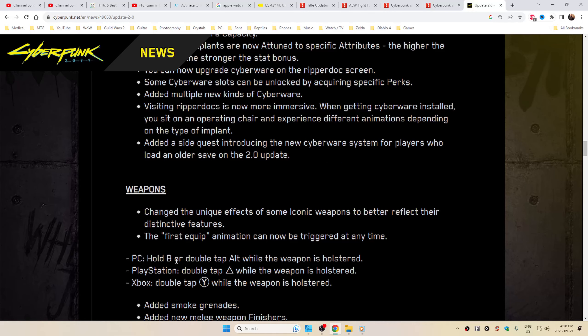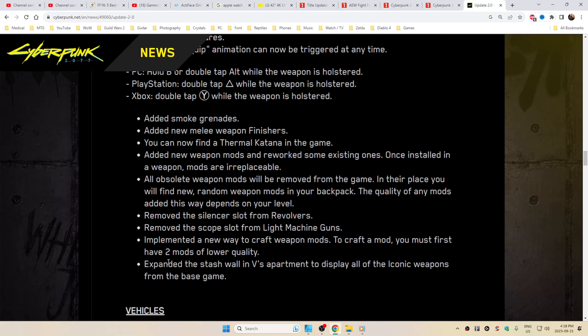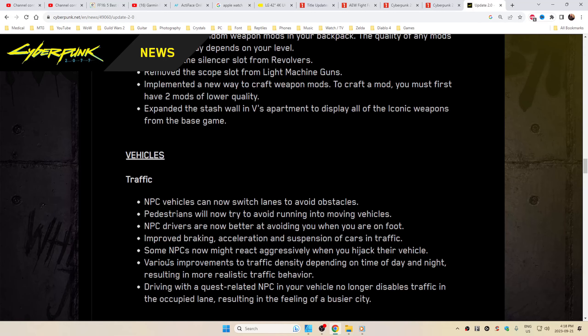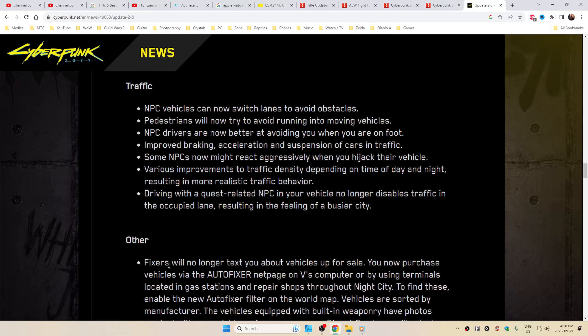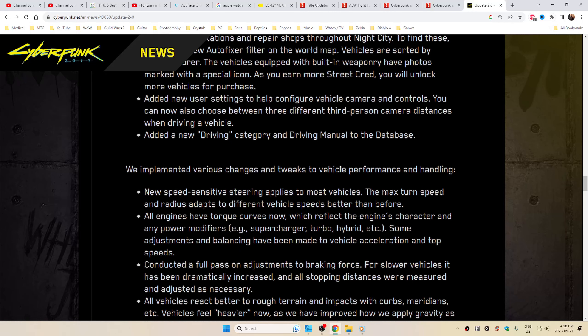Weapons: changed the unique effects of some iconic weapons to better reflect their distinctive features. Added smoke grenades. Removed the scope slot from the light machine gun. Vehicles and traffic: NPC vehicles can now switch lanes to avoid obstacles. Driving with a quest-related NPC in your vehicle no longer disables traffic in the occupied lane. Added new user settings to configure vehicle camera and controls, including three different third-person camera distances. Various tweaks to vehicle performance and handling.